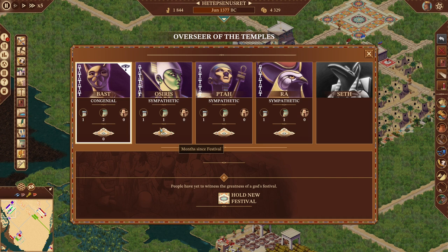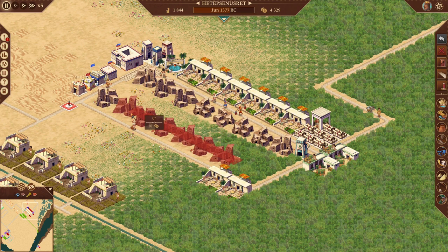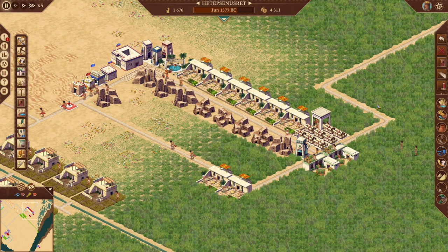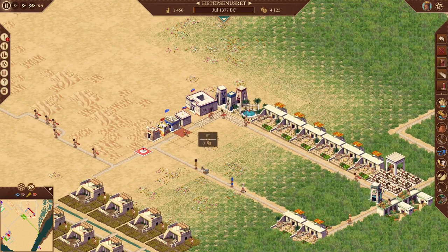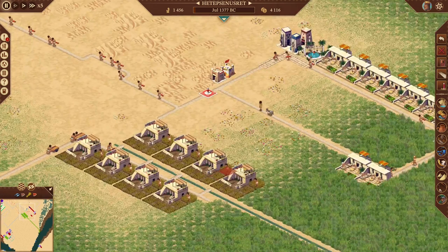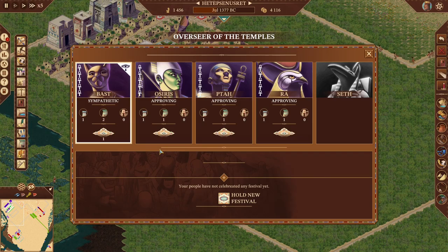Bast right now has two temples at 900 coverage, but we're at 1,800 population, so we need more. I have an extra 213 workers, so I'm going to cut back a little — removing some of the early papyrus loop buildings. That loop can go, and everybody's going to basically move down here. Now we're at 1,400 — a little better. We'll do same thing: festivals for Ra, Osiris, Taweret, and Bast.